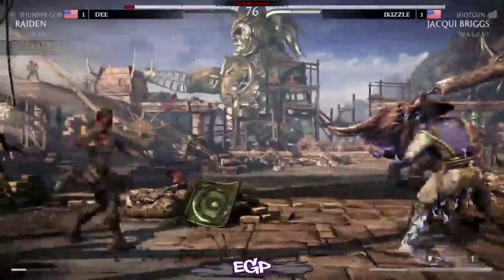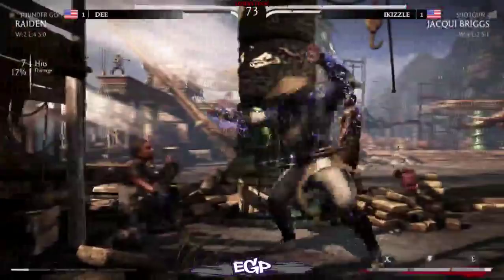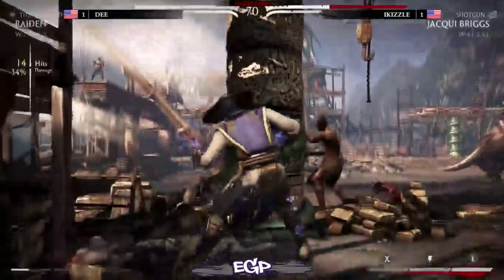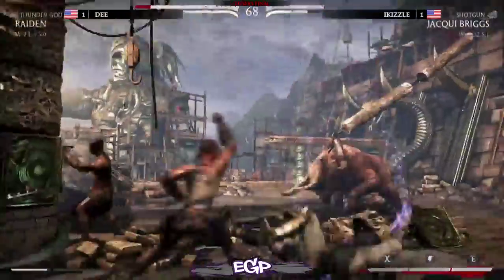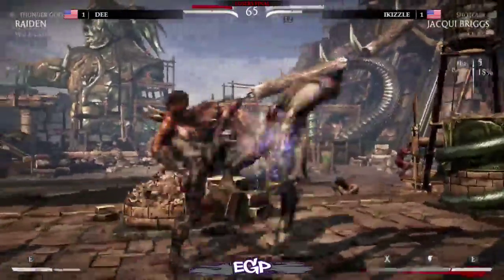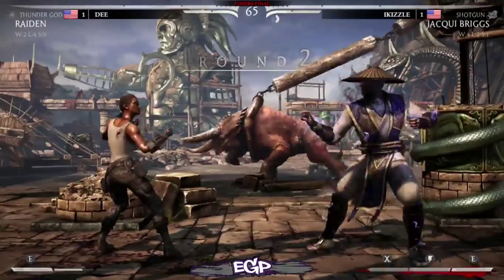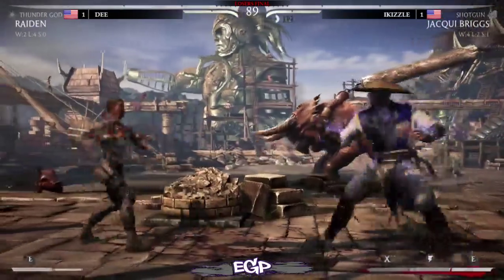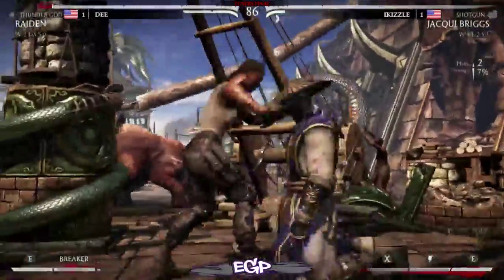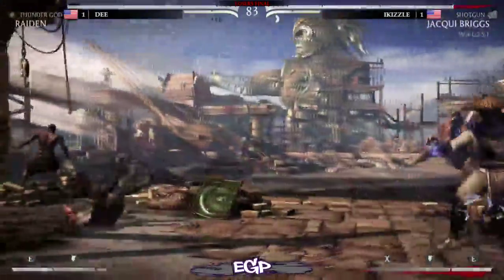I Kizzle showing very good patience. Many a Raiden player have died because of being impatient, trying to get that superman on a read. Doesn't get the conversion off the air-to-air jump kick, but gets one off the overhead — and it's the kill, yes! When she does that overhead, she can always cancel into a special, and if it's blocked the special will not come out, but if it hits it will always come out. It's like an option select, but this one is kind of built into the game.